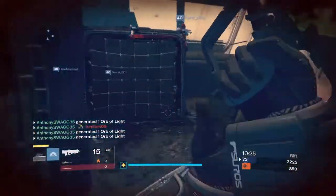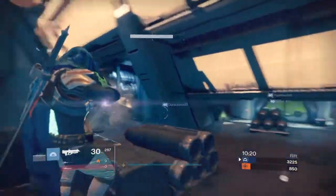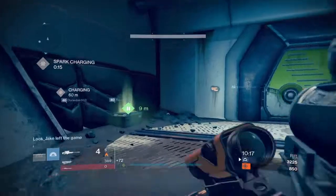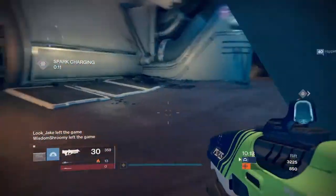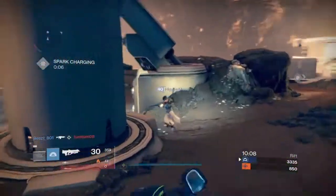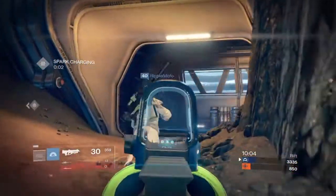Now moving on to Trials. Trials will be this weekend, October 16 to 18, 2015. Same thing — requires a minimum character level 40, but minimum light is 250 and recommended is 290. If you go in at 250, you're going to get absolutely shredded. I would actually recommend 300 and above.